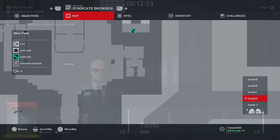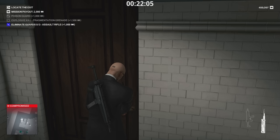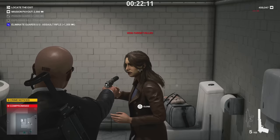Next is a DAK X2 Pocket SMG and a folding knife — both in this room, along with the bank robber's disguise. Take out the two people in the room: she drops a folding knife, he drops the DAK X2.